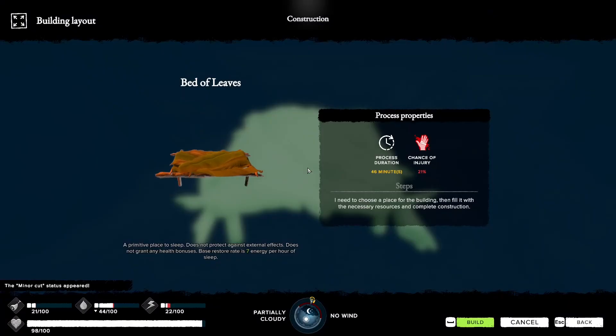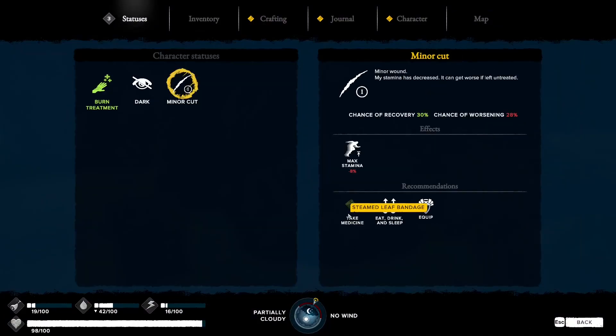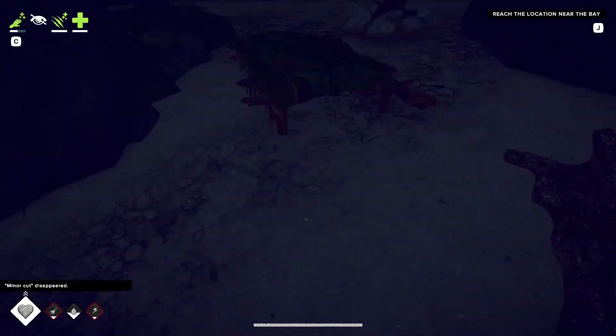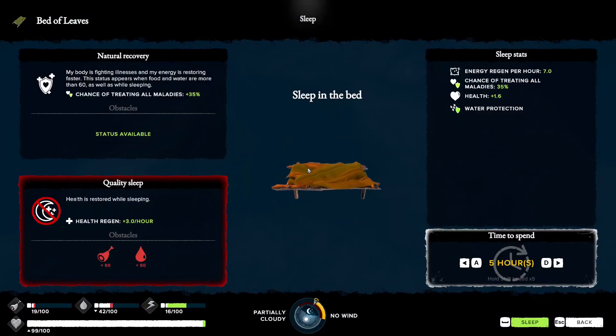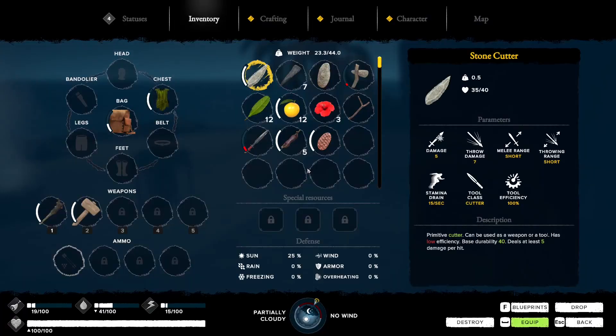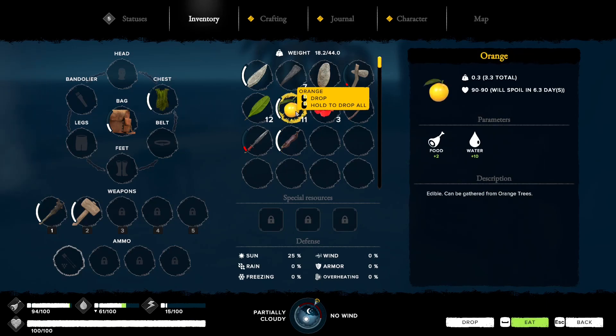We got our first injury. Go to status - minor cut. Take medicine: steam leaf bandage. Done. This upgraded bed means we recover much faster - health regen of three per hour, compared to less on the old bed. Five hours takes us through to morning. We made a bunch of food, so let's eat a few things.